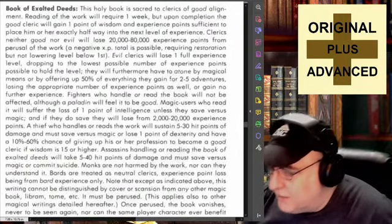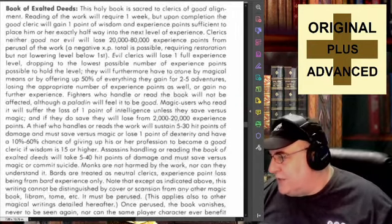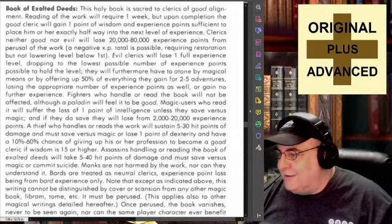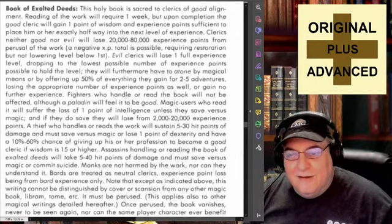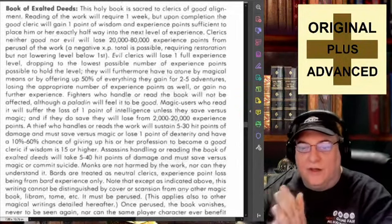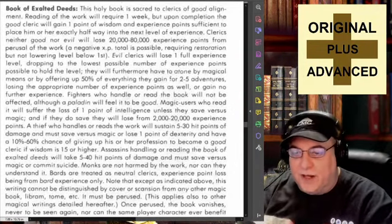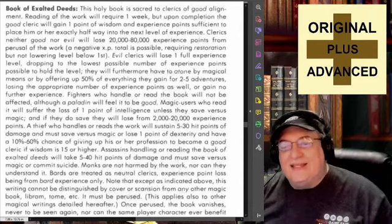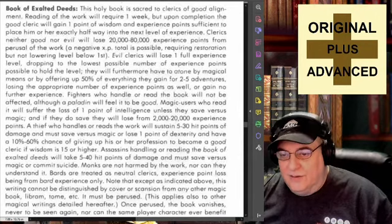Book of Exalted Deeds. This holy book is sacred to clerics of good alignment. Reading of the work will require one week, but upon completion, the good cleric will gain one point of wisdom and experience points sufficient to place him or her exactly halfway to the next level of experience.